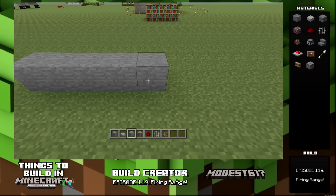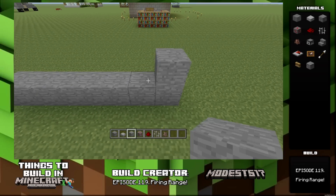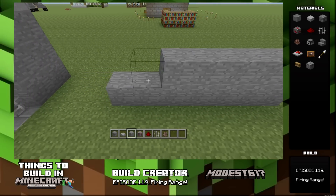Hey guys, it's Miles517. This is episode 119 of my series Things to Build in Minecraft. The name of this episode is Firing Range.